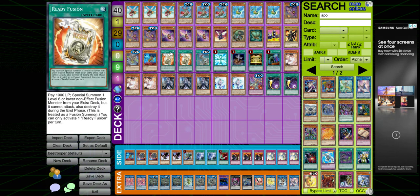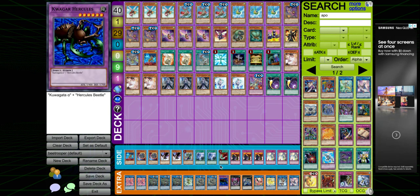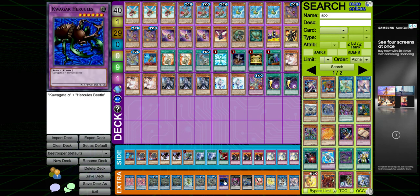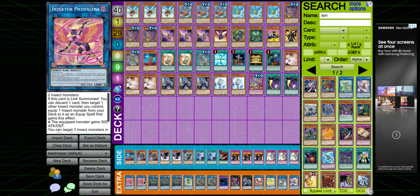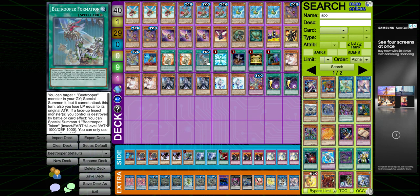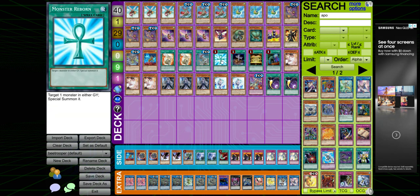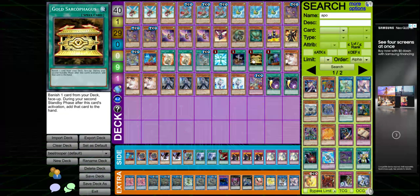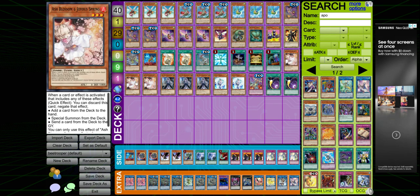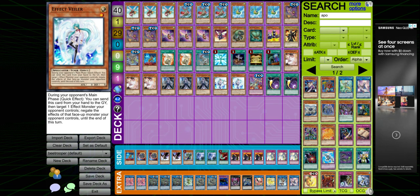I run Ready Fusion — I was running Multiplication of the Ants before this, before I picked up Hercules Beetle today before locals. Ready Fusion is just better than Multiplication because it puts another body in the grave for Pico. Armor Horn Formation lets you special summon a B-Trooper from the grave.